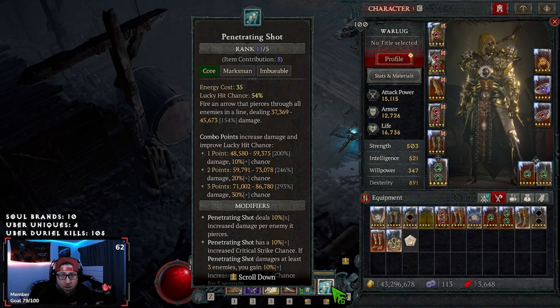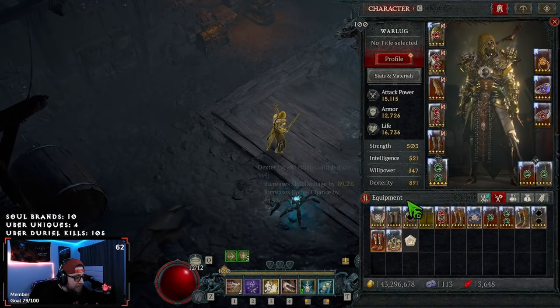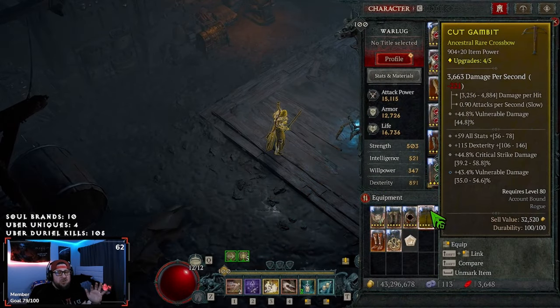We're going to be able to do all content, including a couple item swaps to just absolutely demolish the bosses as you guys saw in the intro. We're going to break down everything you need for the build — the gear, the paragon board, and all the juicy insides of that.